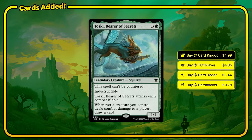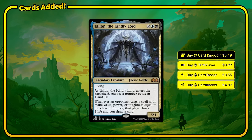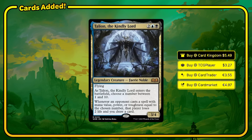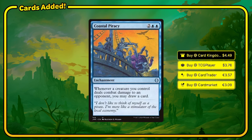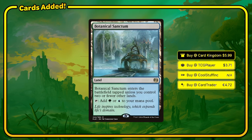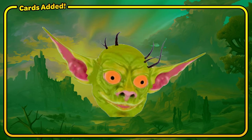Let's move on to the $50 version. Toski, Bearer of Secrets — every one of our creatures that connects with an opponent, we're going to draw a card. With the amount of evasion we're playing, Toski is going to draw us a ton of cards. Talion, the Kindly Lord is a 3/4 flyer for 4 — we guess a number, and whenever an opponent casts a spell with CMC equal to that number, we draw a card and they lose 2 life. Earlier in the game I usually guess 2 or 3, later I guess 3 or 4. Coastal Piracy is the Toski effect on an enchantment. I'm adding the fast lands Blooming Marsh and Botanical Sanctum, plus Clearwater Pathway and Darkbore Pathway, to ensure consistent mana since our deck needs the right colors quickly. That's it for the $50 version.